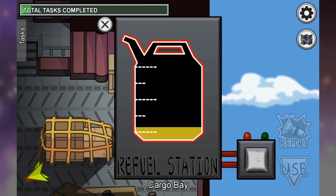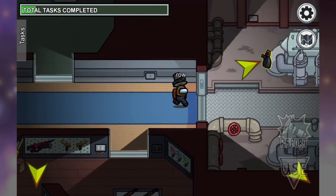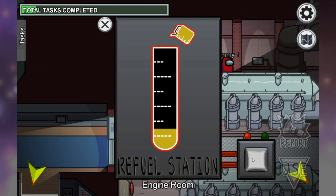When you're doing the gas, you have to head over to the right side of the ship into the cargo bay, fill it up, return to the middle of the map, put it in the appropriate tank, and then fill it back in.